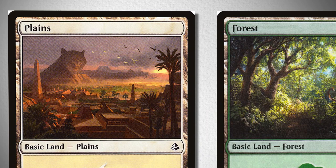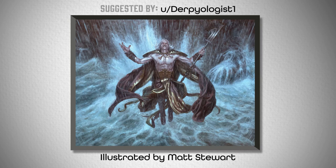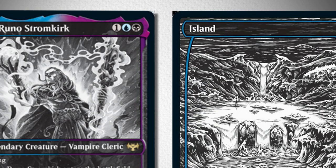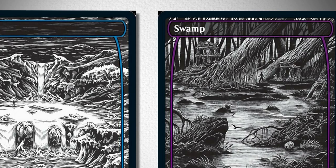Third on the list, we've got Runo Stromkirk, which took a lot of effort because he comes in three very distinct color schemes, each one needing its own basic land pair. However, the first one is very simple. If we're looking at the black and white versions of his card art, then they blend perfectly with their corresponding Eternal Night frames from Innistrad: Crimson Vow, being so unique thematically that nothing else can quite match them.